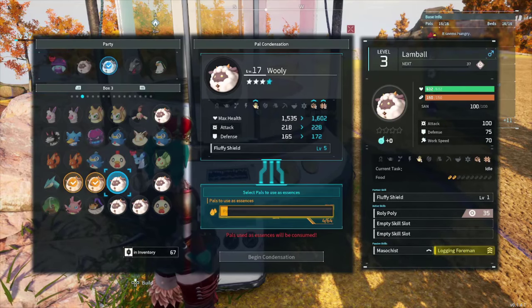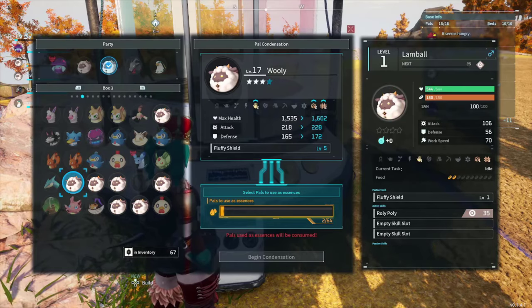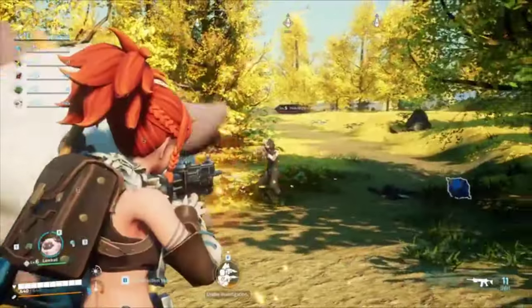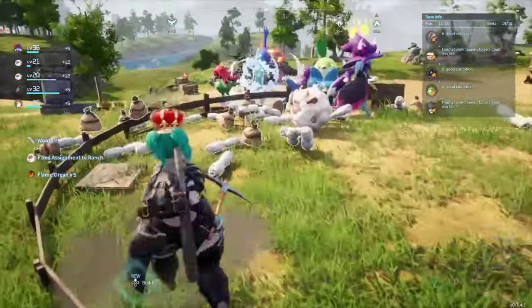I wanted to condense all of the sheep that I caught into the mega sheep. Condensing increases the pal's ability level, so for Wooly here, he can be the big, big shield — if you're a monster — or it can drop more of that precious fluffy wool.